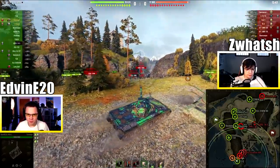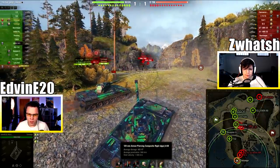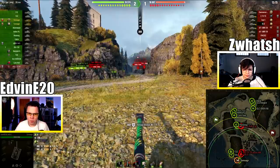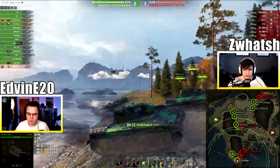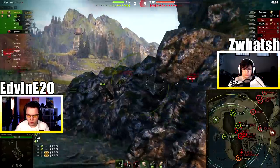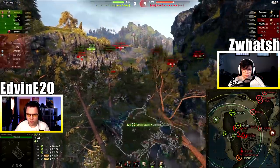Oh, an IS-3. Hello. 248 pen my ass — that's a Russian side skirt. I pen them. Okay, I take it. They can't pen us anywhere, right? We're practically immortal here. We're balanced tanks here. Very boring tanks. No slug.